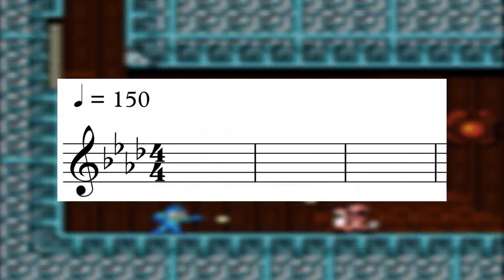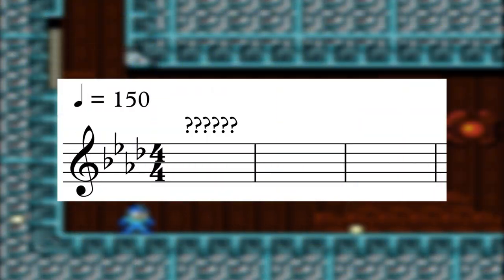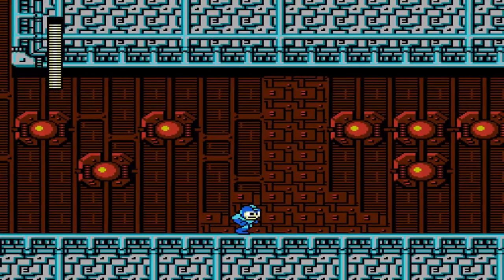So we have a key and a tempo, now we just need a chord progression to lay down a foundation. Make no mistake, every conceivable avenue of harmonic expression is open to you.